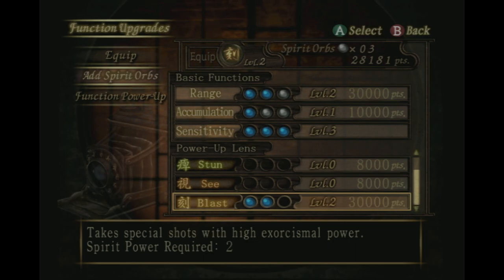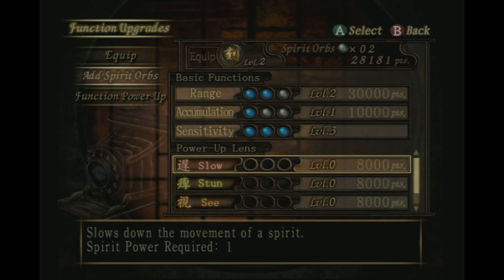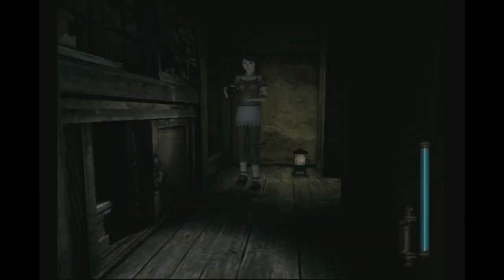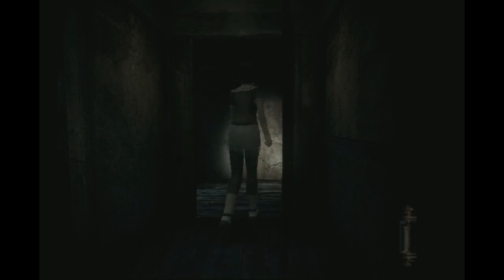I don't know what's worth upgrading. Stopping the movement of a spirit - the thing is, if the spirit can't move then I'm guessing you can't get a zero shot on it, which is not what we want. Slowing the spirit down I can see the value of that. Finding the location of the spirit - that's also probably really useful. I heard that - which one of you bastards said something? Hiding in the shadows like cowards.